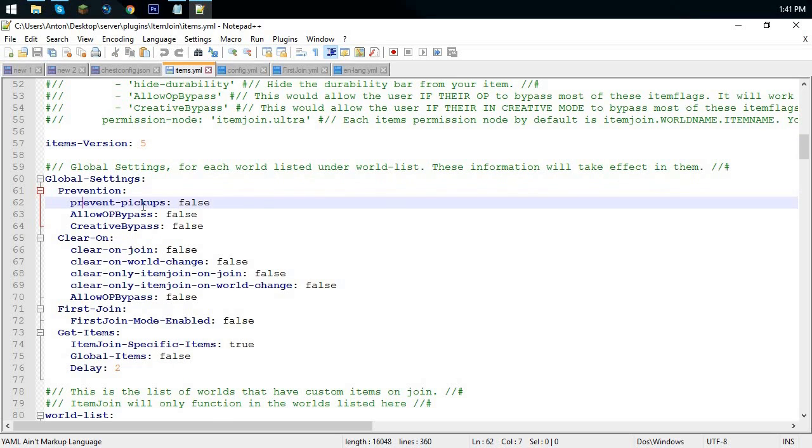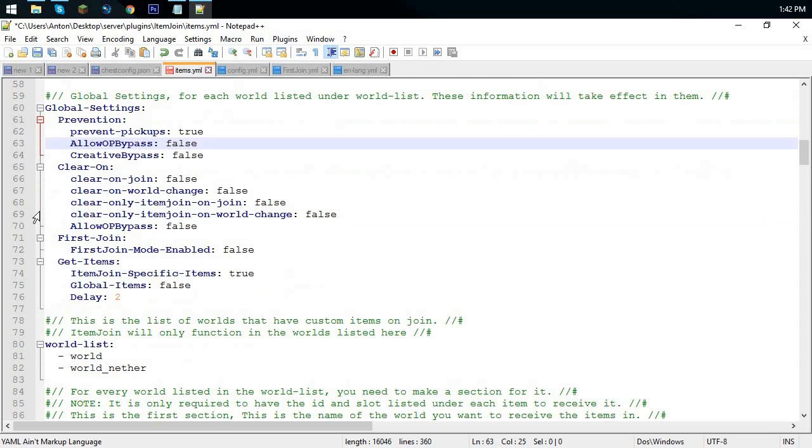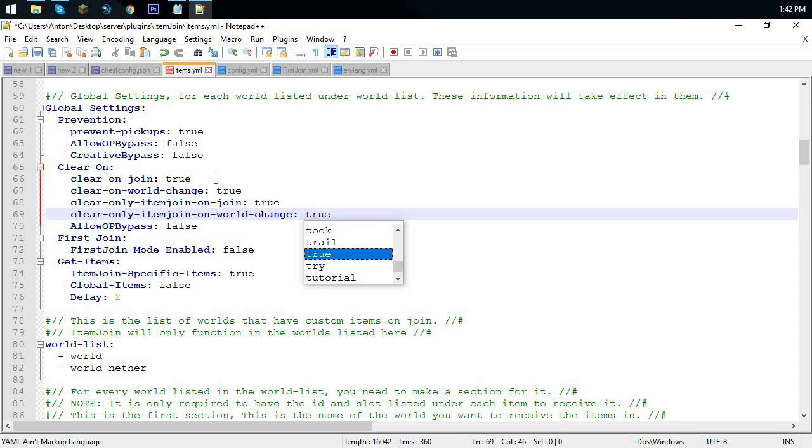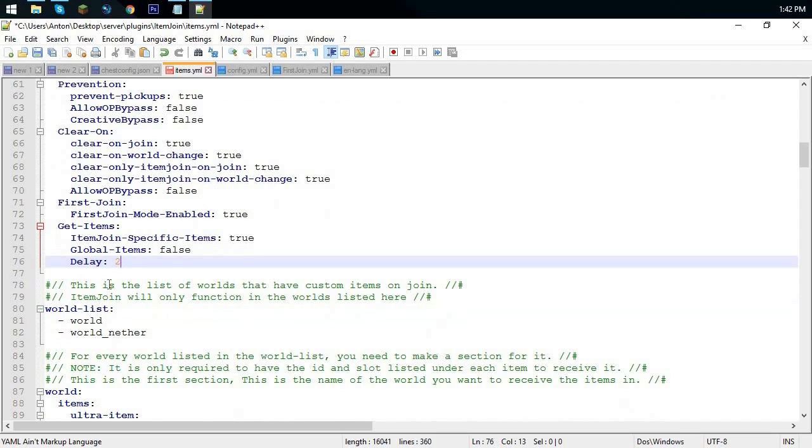Don't mess with the version setting. Under global settings, prevention pickups — keep that true so players can't drop items. Allow bypass and creative bypass depend on you. Clear on join I'll keep true so their inventory gets cleared. Clear on world change — keep that true as well. Clear only Item Join items on join — I'll keep these all true. Allow OP bypass is really up to you.